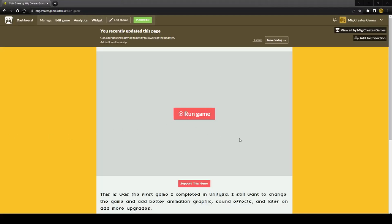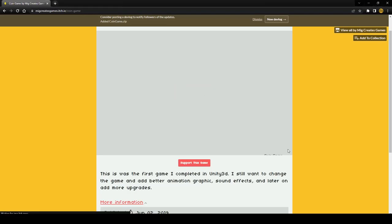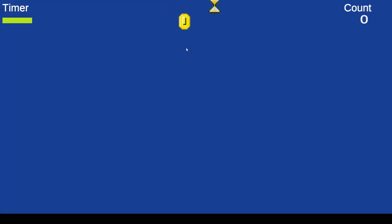This is the first game I ever made in Unity 3D. Back then I already had some programming background in C#, so I figured Unity was right down the alley and I could try that. I went with something easy, kind of like a drop-down coin game.